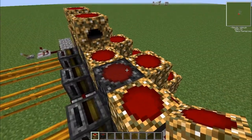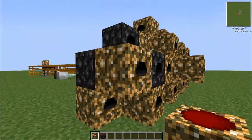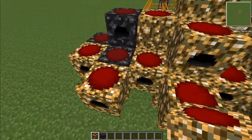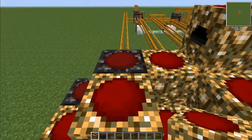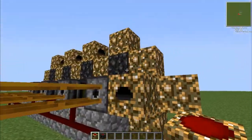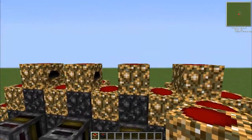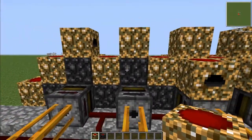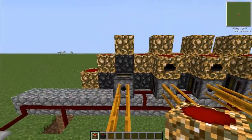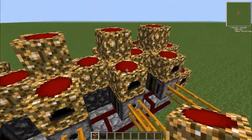EE was never meant to be taken as a very serious mod like Red Power. It was more like, let's see how powerful I can get and explode stuff. And you can do that with other things - IC2, you can blow up stuff just as good with the nuke. But this is just an example of how easy it is to make stuff like this because of Equivalent Exchange.